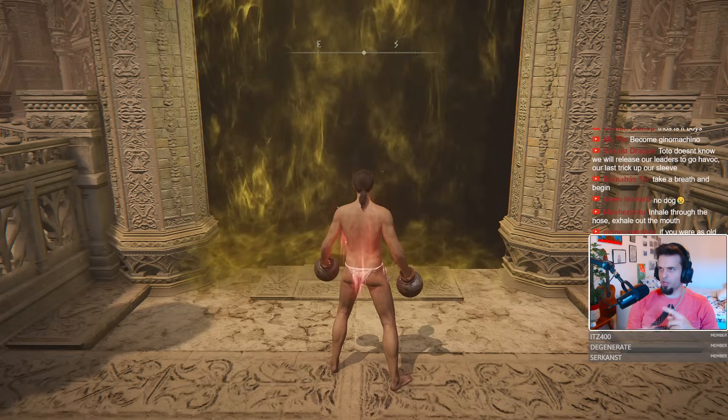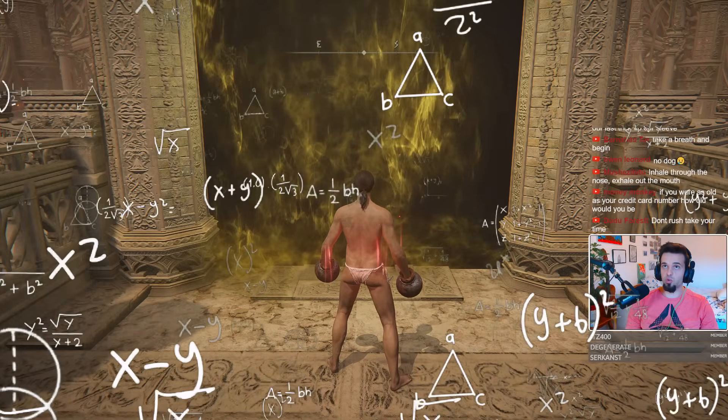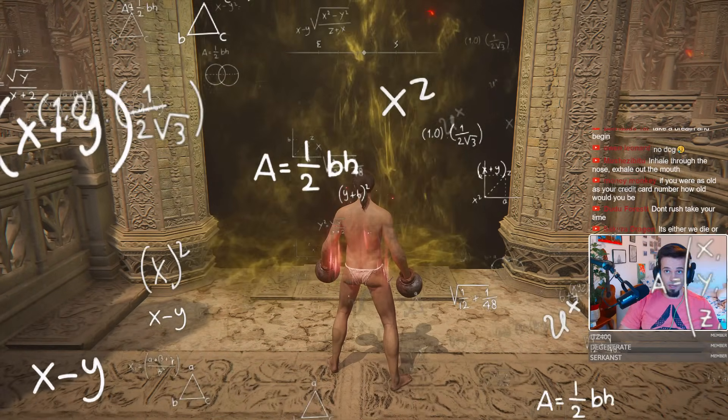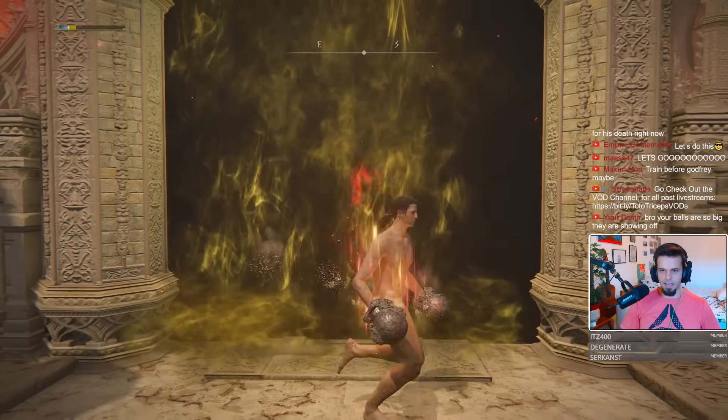Let me just go over the strategy. We go in, charge R2 — he goes away. We do jumping L1, then R2, run away, then continue. In the immortal words of George St-Pierre: anxiety is good, it will make you sharp.